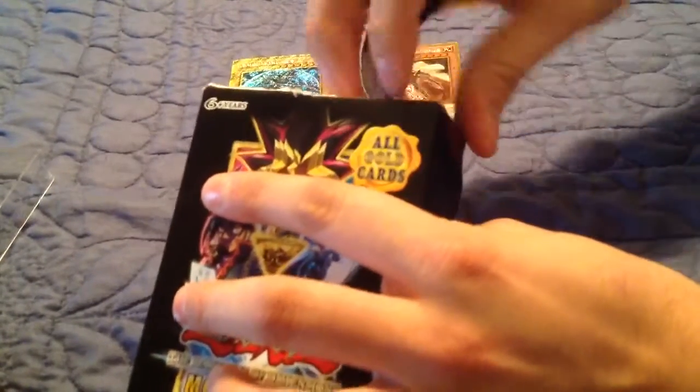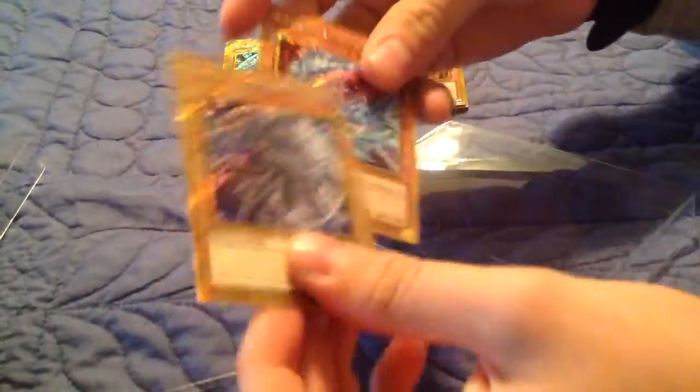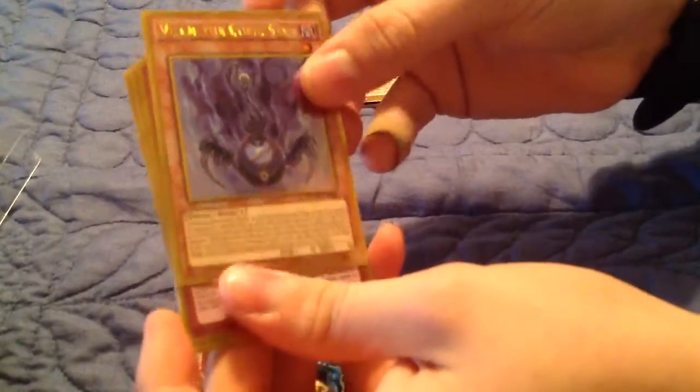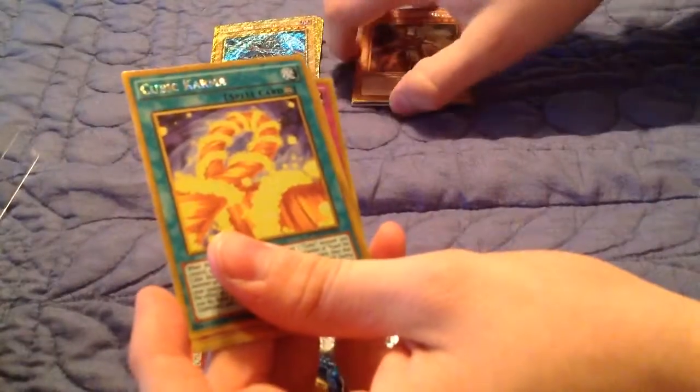Let's move on to pack number two. Another Crystal Dragon. Another Dark Magician. Pack one from here: Dark Magician Girl. Vigium the Cubic Seed. Dimension Reflector. Another Palladium Oracle Mahad. And Cubic Karma.